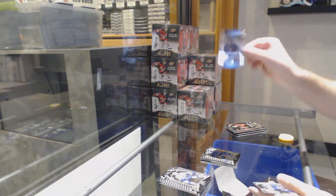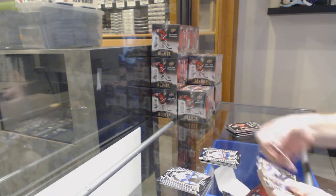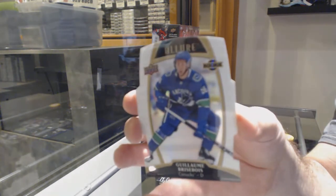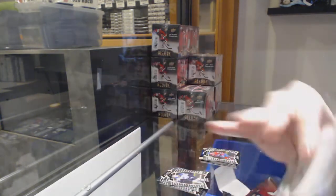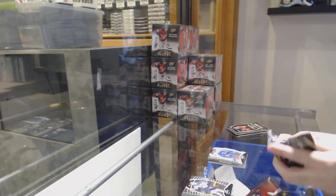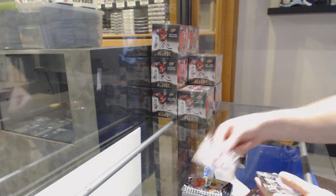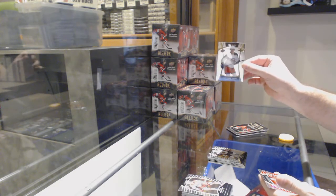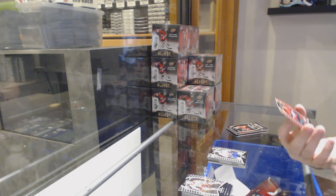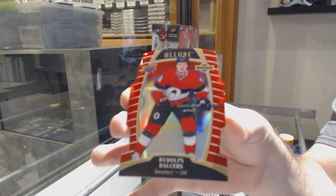Breeze Blois rookie. Caco top 50 for the Rangers. Wollstrom rookie. Paling rookie. And a white rainbow die cut rookie of Breeze Blois for the Vancouver Canucks. There was a good indication of a pack having one base card and five hits. Base — Jimmy Scholl for the Golden Knights. Short print rookie of Texier for the Blue Jackets. Noah Dobson rookie for the Islanders. And a Rudolphs-Balcers red rainbow die cut rookie for the Sens.